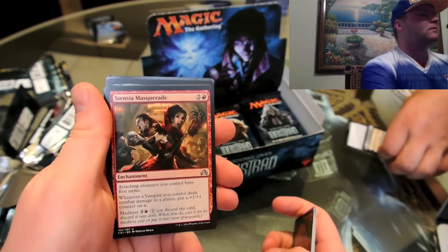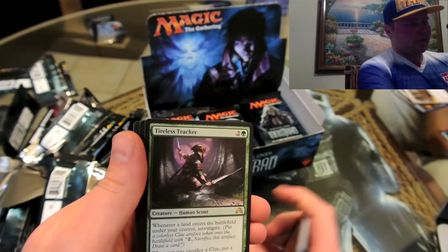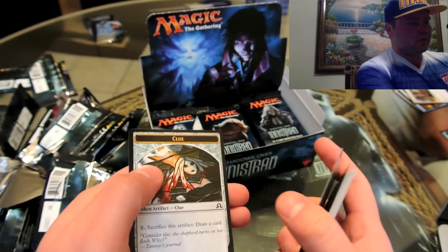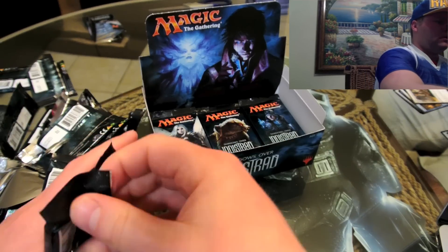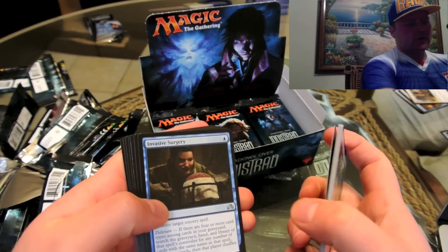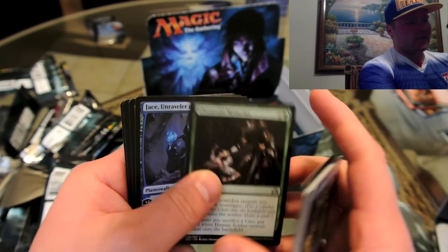Sinister Masquerade — look at that artwork, so much work went into it. Weirding Wood, Spikesville Motives, and a Tireless Tracker — love this card. When it enters the battlefield under your control, investigate, and whenever you sacrifice a clue put a +1/+1 counter on Tireless Tracker. I really like that card, going to put it in a green deck. I love all this artwork — it's fantastic. It's funny to go back to Magic cards from 20 years ago and see how lame the art was. As it evolved, the artwork on these cards is absolutely fantastic.